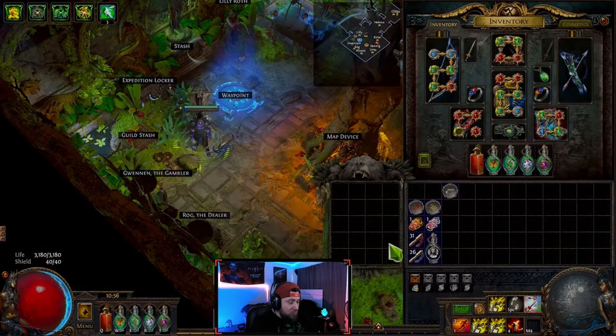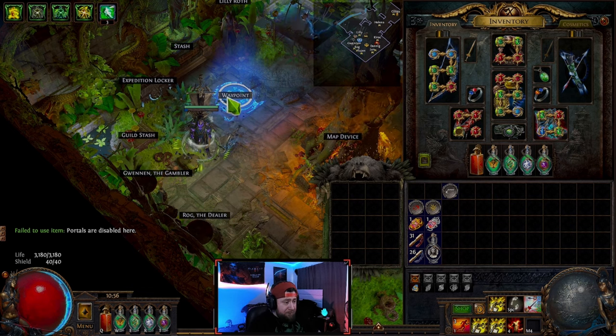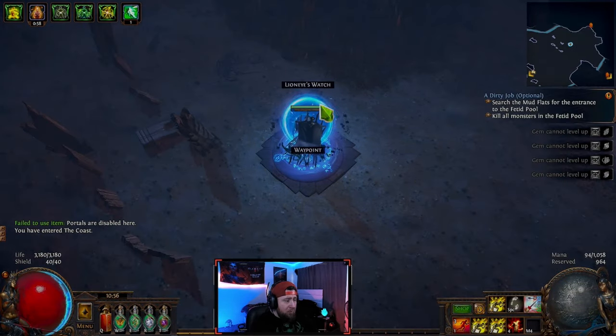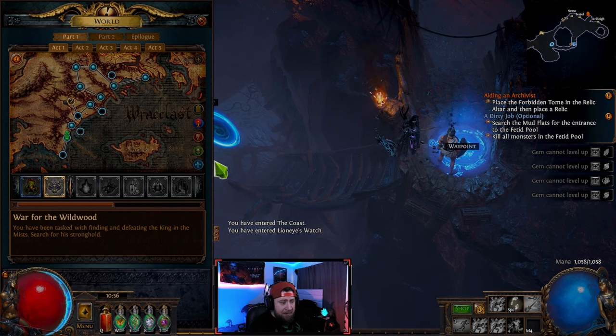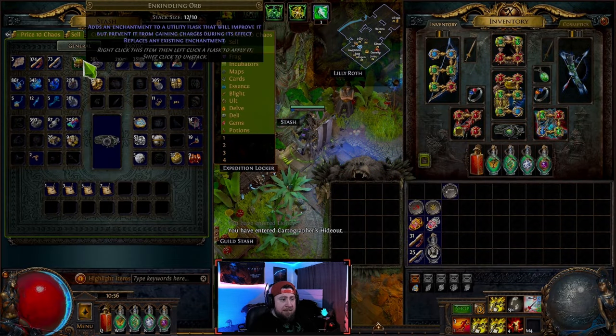The scroll of wisdom and the portal scroll are some of the most used items in the game. A portal scroll gives you a portal that takes you back to your home base. For example, if I go to the Coast and use a portal, it takes me to Lioneye's Watch — the home base of Act One. Portal scrolls and wisdom scrolls are carried by pretty much everyone.